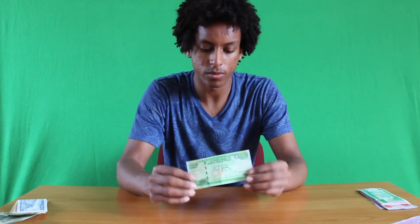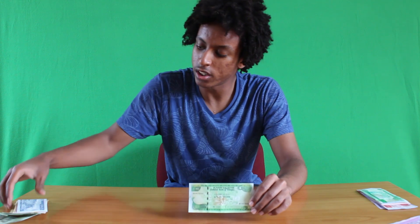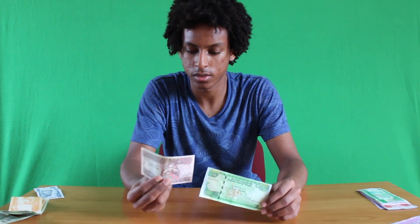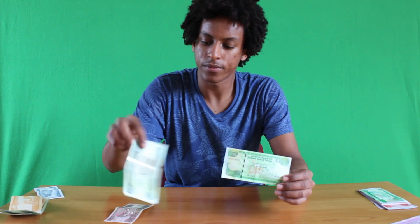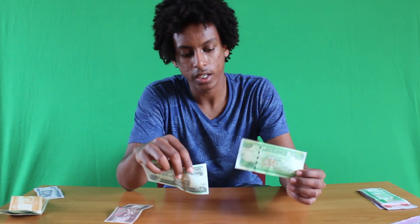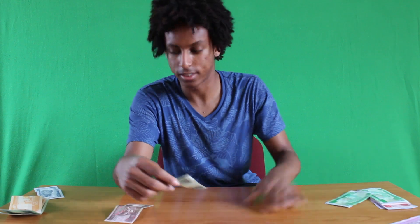Alright, next one. I'm actually gonna go from bottom to top. Let's start off with the 10 tamper — this is green, but in the old one it was brown, like reddish brown. Look at the difference, guys: in the previous one, green was a hundred birr, and now green is a 10 tamper, which means it kind of depreciated. I don't know, guys, it's kind of complicated because this looks like a hundred birr right now, and this is not a good sign.